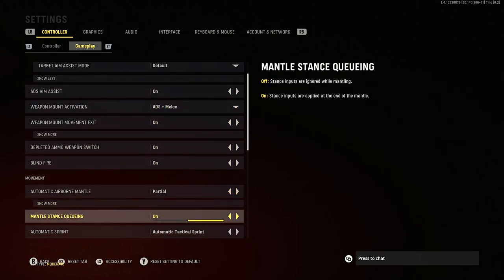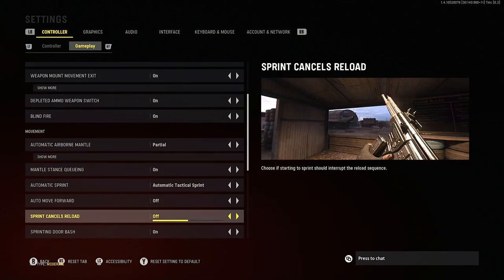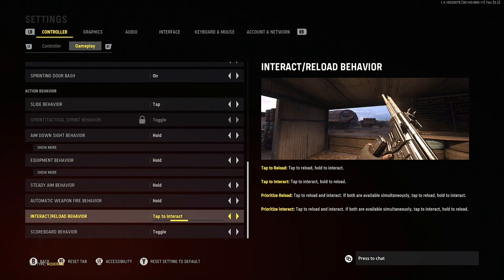A lot of the other settings we want to leave as standard. Automatic sprint we absolutely want on — particularly tac sprint, as this gives us the best movement to get out of sticky situations. If you put on automatic tactical sprint, remember to turn off sprint cancels reload, otherwise you'll constantly be cancelling your reload. Sprinting door bash is up to you — I like to make an entrance so I leave that on. Slide behaviour we want on tap, since slide cancelling is going to be a big part of this Call of Duty. For interact and reload behaviour, it's up to you whether you want tap to reload or tap to interact. I've gone tap to interact and hold to reload, which is what I use on Warzone with automatic tac sprint.